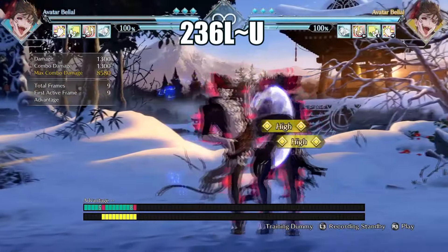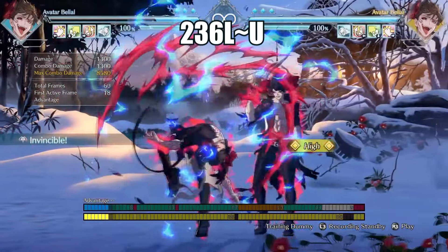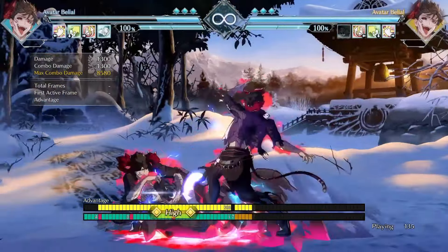After Avatar Belial's neutral special, he can follow up with the U button. The U follow-up is punishable on block, but often Avatar Belial players will do the up unique special to be plus on block. You can interrupt this by doing an anti-air attack.